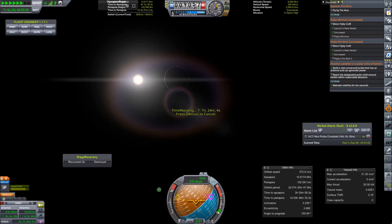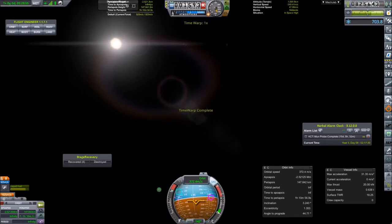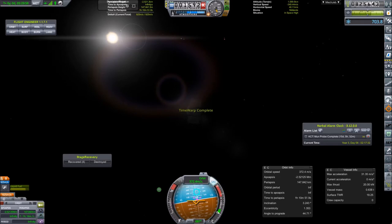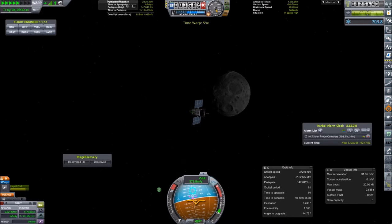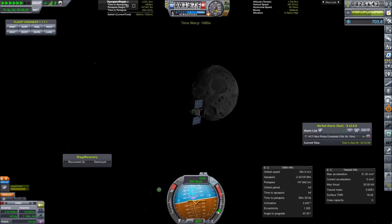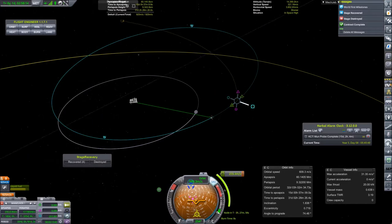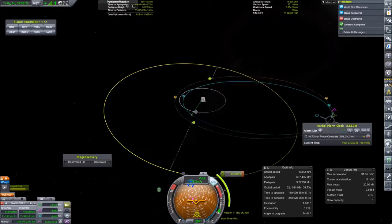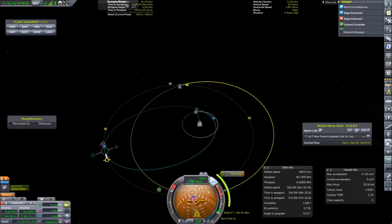Arriving at the Moon — I don't even know why it is time-warping so slowly, but I think it had something to do with the Kerbin Alarm Clock mod. Unfortunately arriving at the night side of the Moon where everything is completely dark. After having flown by the Moon we can place our maneuver node to reach Minmus.